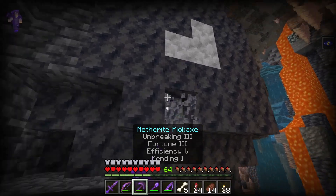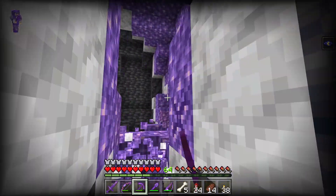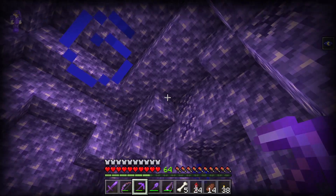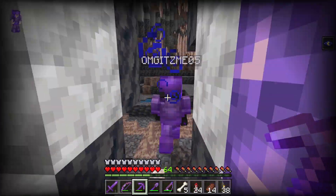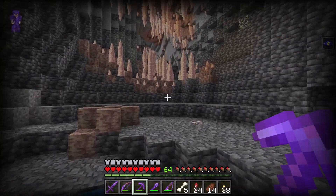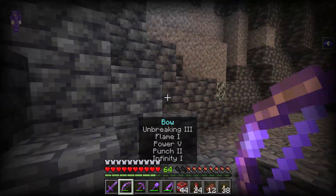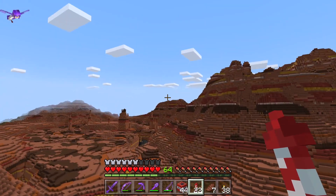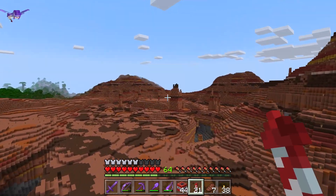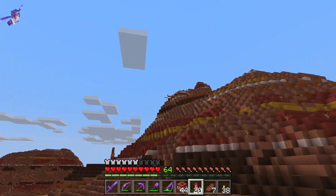Look over here guys, I think I found an amethyst geode. Wow, that's awesome! Looks like we don't really need stuff in there, but that was cool to see. Alright guys, we're now going to head back up to the surface. Look at this guys, I think this looks really cool. Let's go check it out, see if we can find anything good over here.